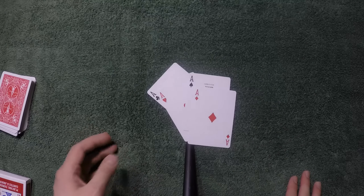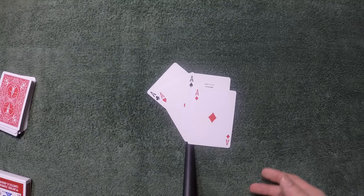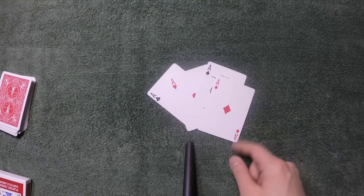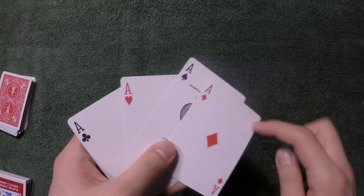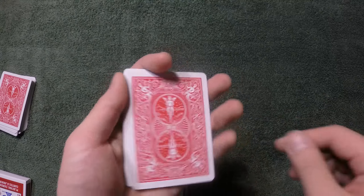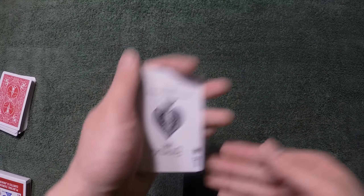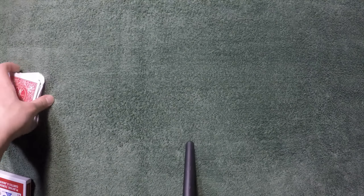By the way, it's an impromptu trick because you can use any deck of cards you want, and there are no preparations except setting the order of the aces. Just remember that the ace of spades should be second from your right-hand side, or second from the top, so that if you do a triple lift, the ace of spades is the first card you see. Okay, so that's the tutorial, guys. Comment below how you thought about that, and I'll see you guys next time. Peace.